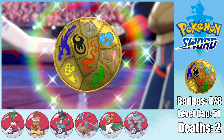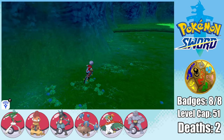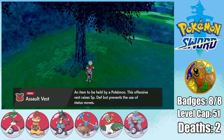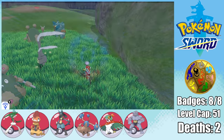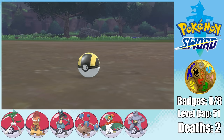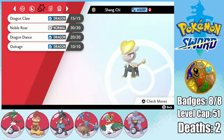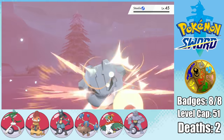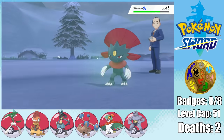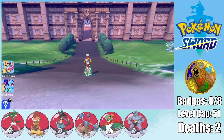Now that the level cap is a little bit higher, we can finally head to the Lake of Outrage where we can pick up the Focus Sash and the Assault Vest. And most importantly, we can find our next encounter: the pseudo-legendary Jangmo-oh. I name it Shang-Chi, and it has an adamant nature which is about as perfect as it gets, but we have to box it since it's level 52. We then have to tread the dangerous path that is Route 10, but Captain America takes care of the competition easily, and we can get to Wyndon.